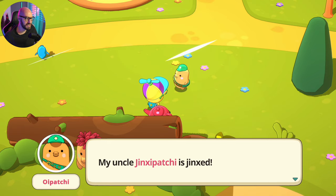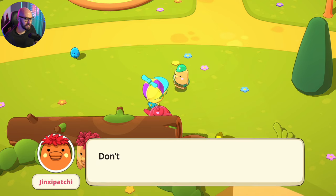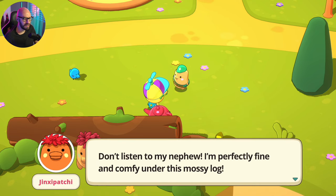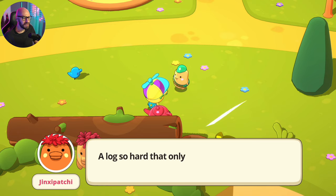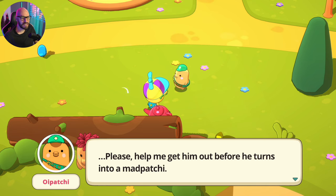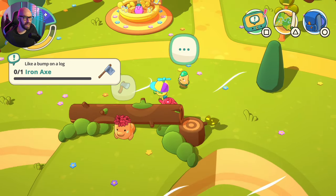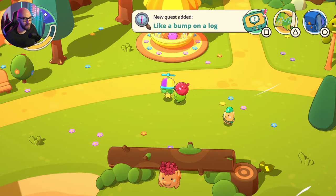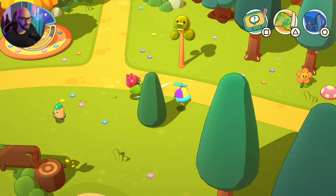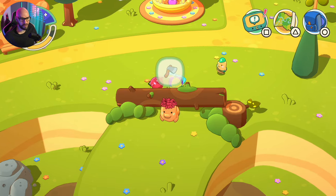My uncle Jinx is jinxed — he always gets trapped under natural stuff and this time it was a huge log. I'm so worried. He says he's perfectly fine under the mossy log, but it's so hard only an iron axe could cut it down. So I'm going to have to make myself an iron axe. I need to upgrade my old axe before he turns into mad patchy.